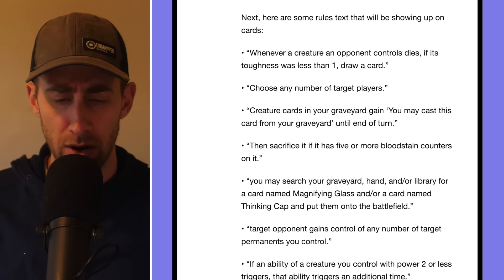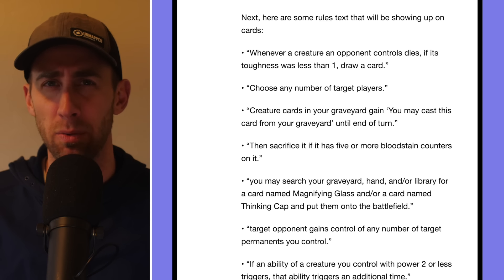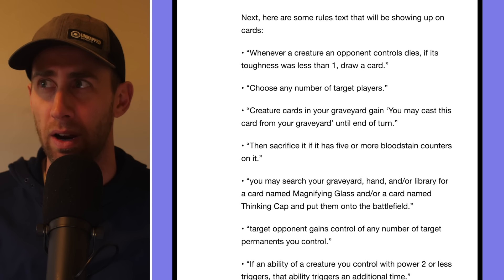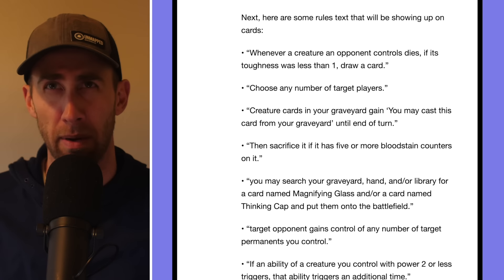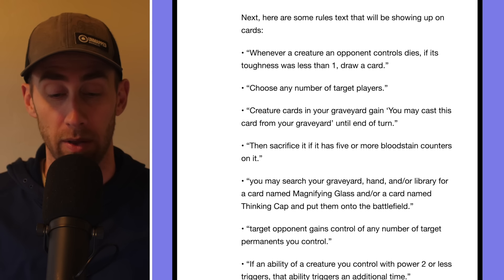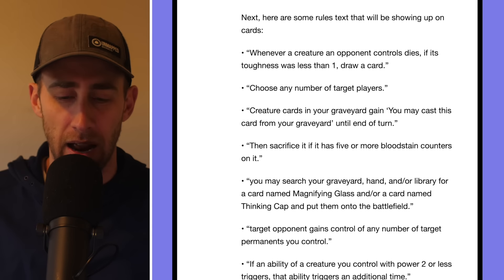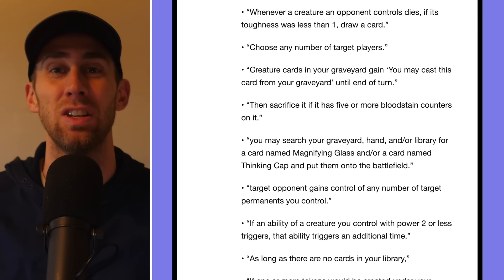'You may search your graveyard, hand, and library for a card named Magnifying Glass and a card named Thinking Cap, put them onto the battlefield.' Have we seen Magnifying Glass before? I believe it's that artifact that costs three — taps to make a clue and pays to scry? I'm not sure — let me know in the comments. I don't know about Thinking Cap. Regardless, that's a really interesting tutoring effect for specific named cards.